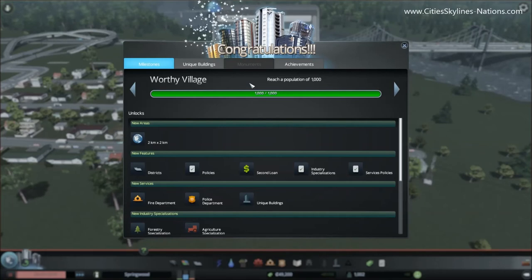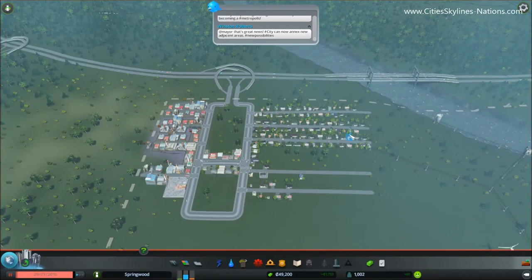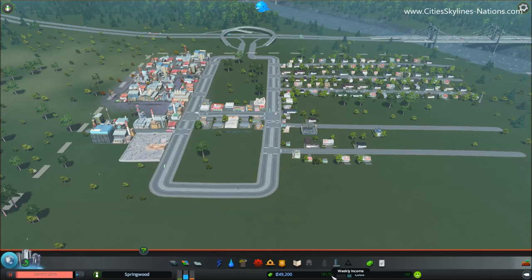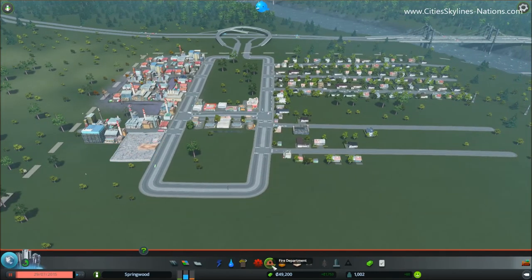So as you can tell, this is a very basic setup and there's a lot you can do to improve this. We've got an industrial zone away from the residential, a bit of commercial in the middle. We've got our power and our water set up, and we've got a situation where everyone's happy. More importantly, we've got positive cash flow — this will allow us to experiment with different things, like buying more land, putting in more services, a fire department and police. As long as you have positive cash flow, even if you mess up you can always go back and have enough money to sort your town out. Thank you for listening, any comments would be much appreciated, and keep an eye out for more tutorials from Cities Skyline Nations.